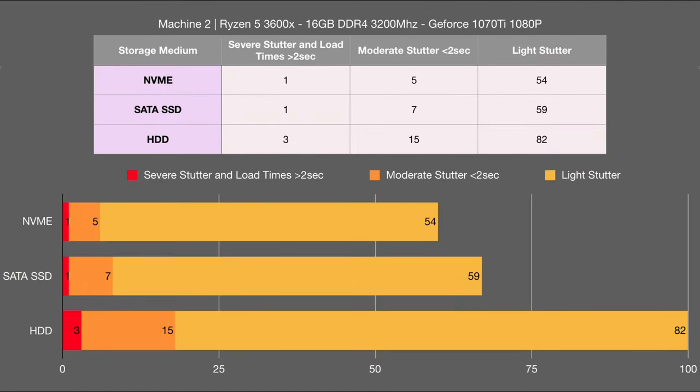Onto Machine 2, you can see there's quite a difference with diminishing returns on faster drives. The old hard drive is still very slow and it has significantly more moderate stutter than before. I was a little bit surprised to see NVMe storage performing much closer to the SATA SSD in overall smoothness, unlike what we saw with Machine 1. The manufacturer specifications for the NVMe drive state that it's roughly six times faster than the SATA SSD. My hunch is that the slower overall speed of the older machine, especially the video card, can't take full advantage of the NVMe speeds. We can see that there is a bottleneck somewhere, and it doesn't appear to be the NVMe drive performance.